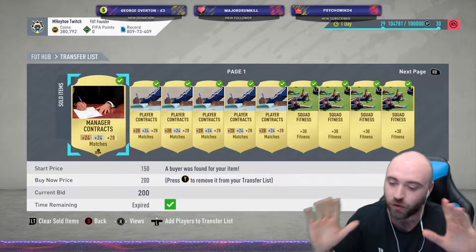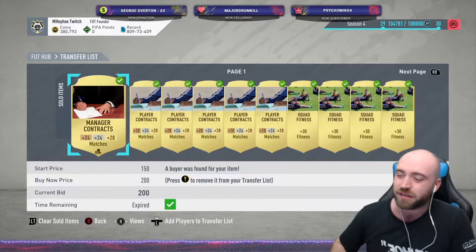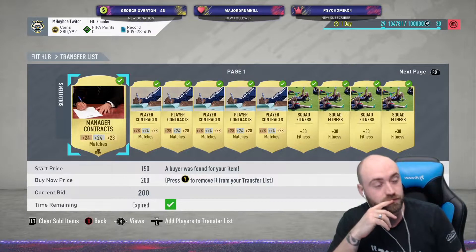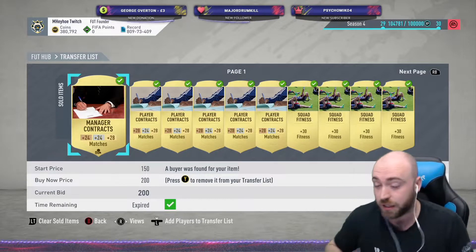Yes, it's boring, you think — come on Matt, how can you make money from these? Look, they're only going for like 200 coins each. Remember, these contracts — you sell 10 of them, it's 2,000. You sell 100 contracts, 20k. Just saying, you know, it adds up.